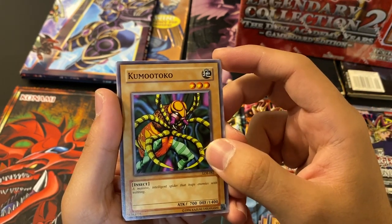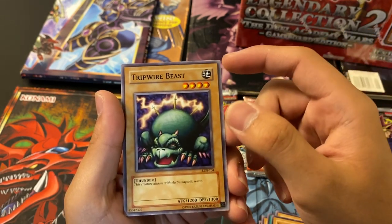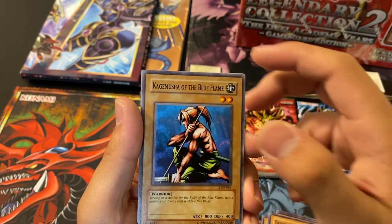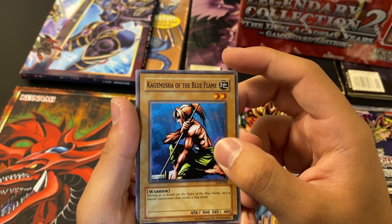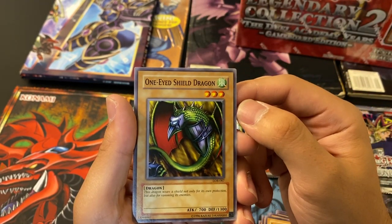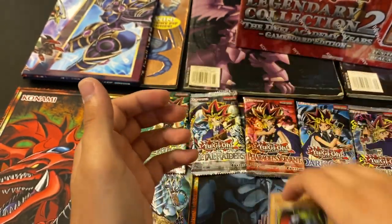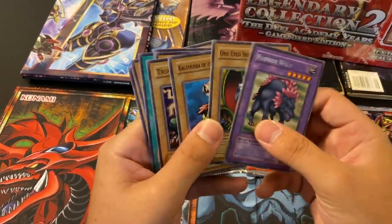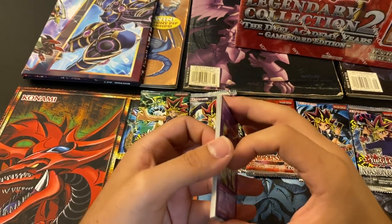Kumamutoko — a massive intelligence. Trapwire Beast — this creature attacks with electromagnetic waves. And then Kashmusha of the Blue Flame — serving as a double for the ruler of Blue Flame, a master swordsman with a well-defined blade. And One-Eyed Shield Dragon — dragon wears a shield not only for its own protection but also for ramming enemies. Good old Legend of Blue Eyes — it's almost all normal monsters. There are so many normal monsters in this set. It's just classic.